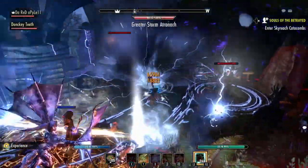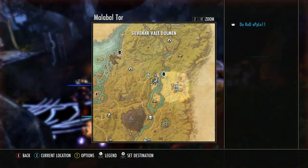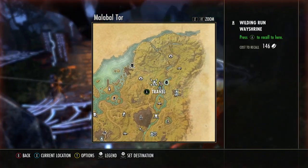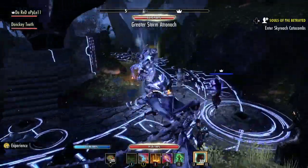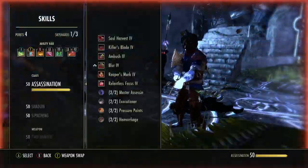It's also a good idea to get the speed boost on your skill bar for this. So right here at this other wayshrine, the dolmen's right next to it, so you just run over there as fast as you can. Just try to make sure you get at least one hit in on the final boss, because if you do that then you get to open the chest, which is all that really matters.